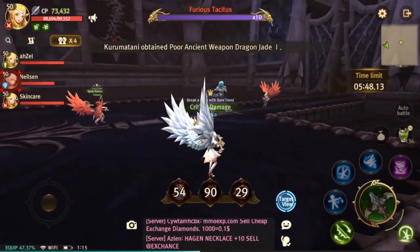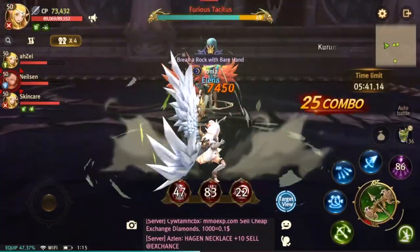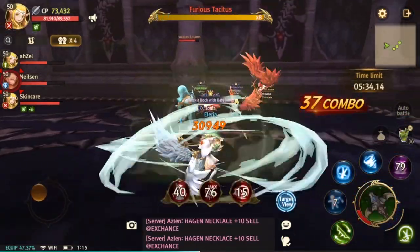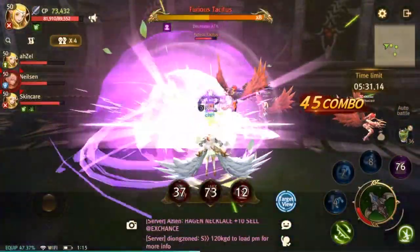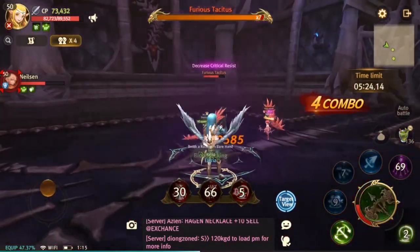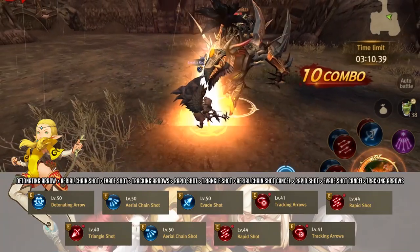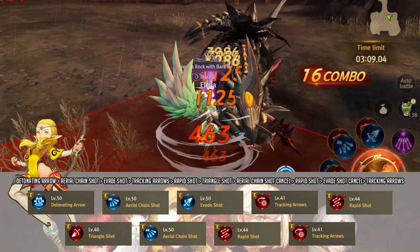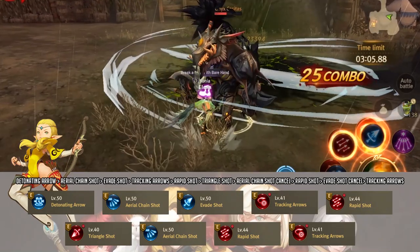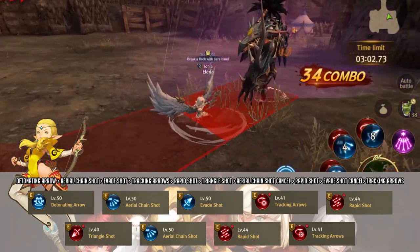Now that you know which skills to get or ignore, let's move on to the skill rotations. It is important to note that the skill rotations I'm about to show you are only applicable if you know when to execute them. I highly recommend using these rotations when a boss has downtime. Also make sure you use up all of your normal skills and do not use auto battle so that you can fully utilize the animation cancel. Okay starting with the longbow: open up with tracking arrows for that debuff, followed up by rapid shot, then triangle shot, then use aerial chain shot but cancel it using tumble, then use rapid shot again and end it with tracking shot.